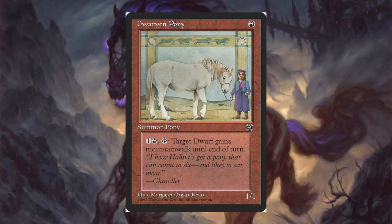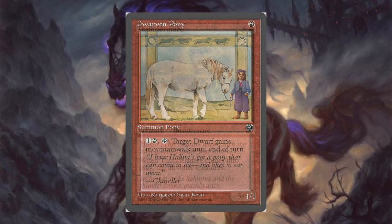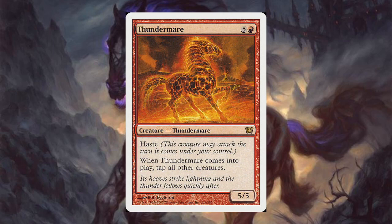Dwarven Pony for one red mana — you get a 1/1, it's a summon Pony. For one and a red mana you can tap it and target dwarf gains mountainwalk until end of turn. I don't think you're going to be putting this into a horse tribal deck — it doesn't do anything for horses unless you have a Maskwood Nexus on the field, so your horse could get mountainwalk. The flavor text on this is probably one of the strangest I've ever read.